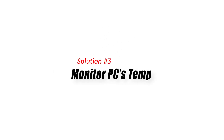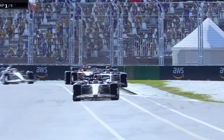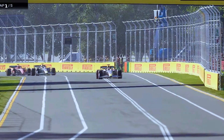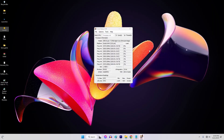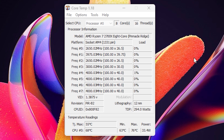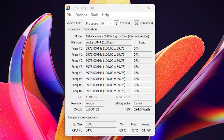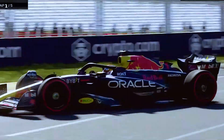Fix 3: Monitor PC Temperature. Monitoring PC temperature is crucial to fix the F-123 crashing issue because overheating can lead to system instability and crashes. Intense gaming sessions put a heavy load on the CPU and GPU, causing them to generate heat. When the temperature exceeds safe limits, the components may throttle performance or even shut down to prevent damage.